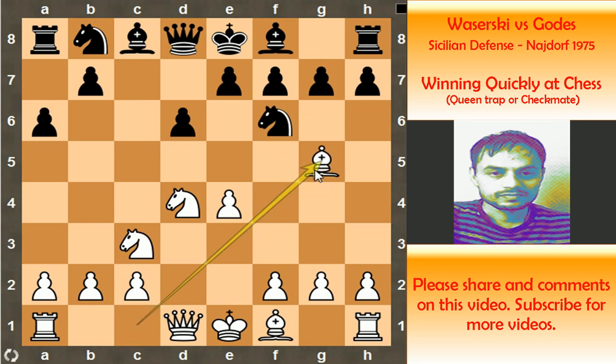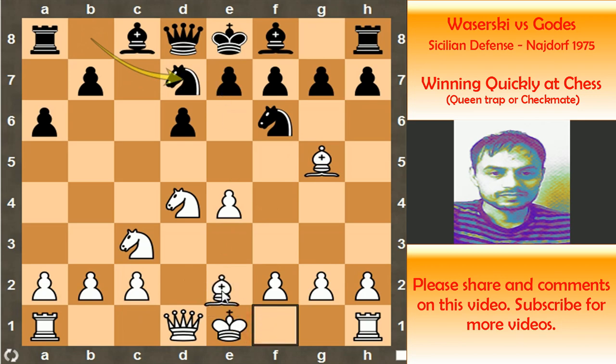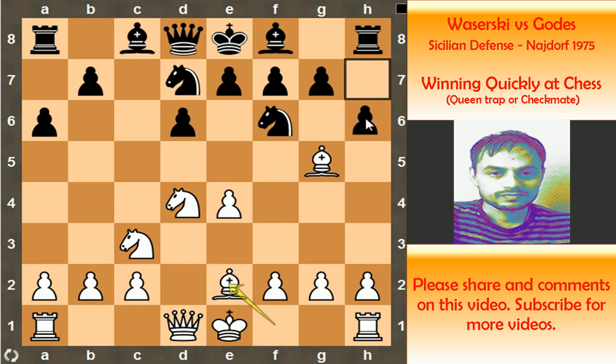The main move here is bishop to g5, which was played by Wevereski. Normally people play pawn to e6 in this position, but Black played knight b to d7, which is also playable. White then played the very calm move bishop to e2, and now pawn to h6, kicking the bishop.